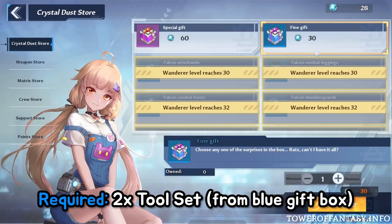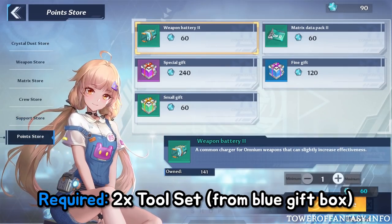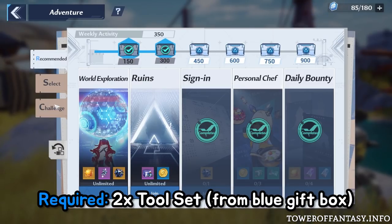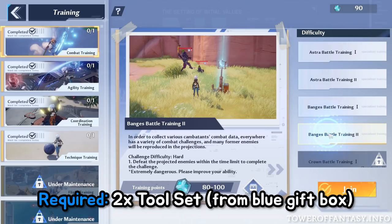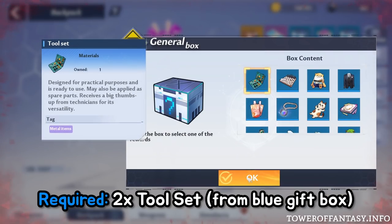First, you need two blue gift boxes that you can buy from either of these two shops. On day one, the Crystal Dust store won't be available, so you'll have to do ability training. Make sure to exchange these gift boxes for tool sets.